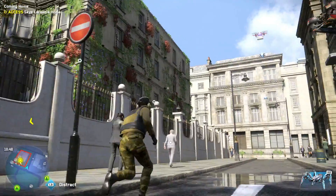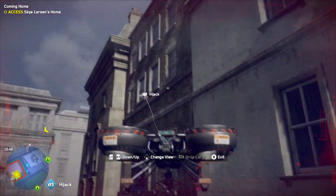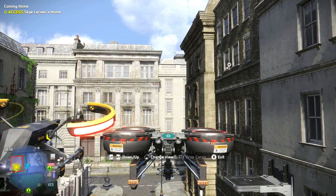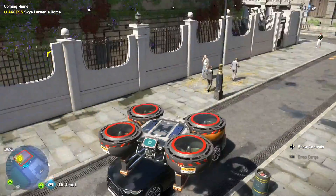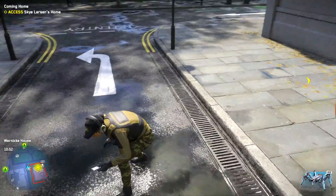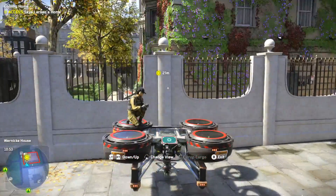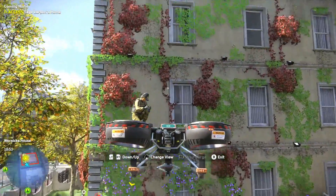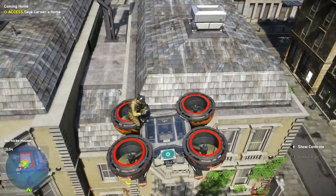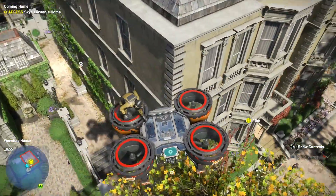Alright, let's grab the cargo drone and have a look around, I'll hijack it, bring it down with the left trigger. All right, can we get in from the roof? Not really. Alright, we'll just land somewhere a little bit more inconspicuous.